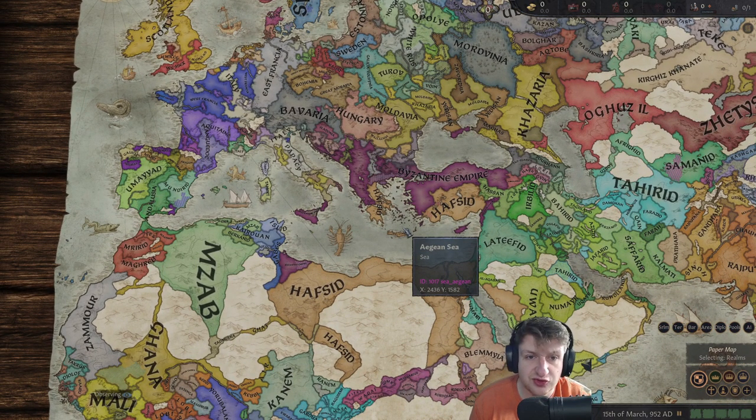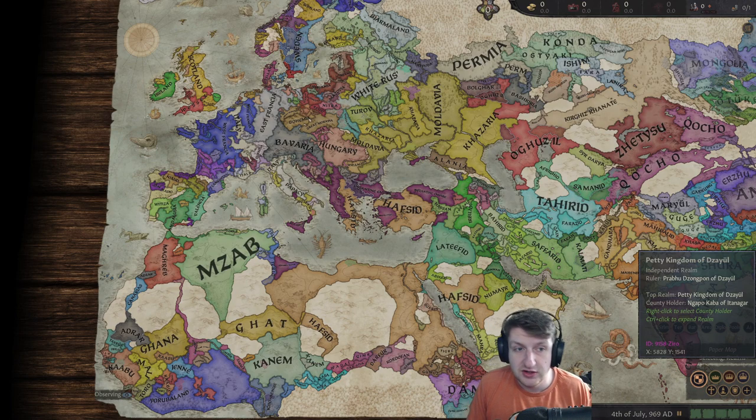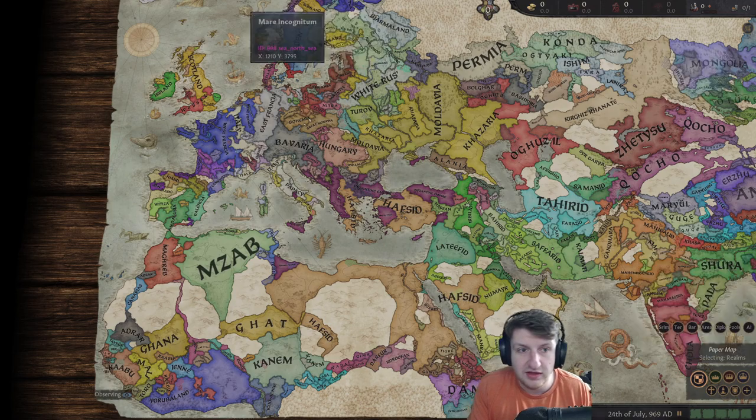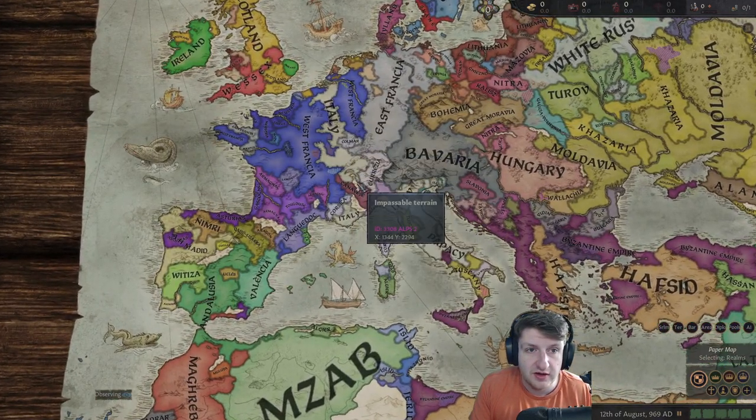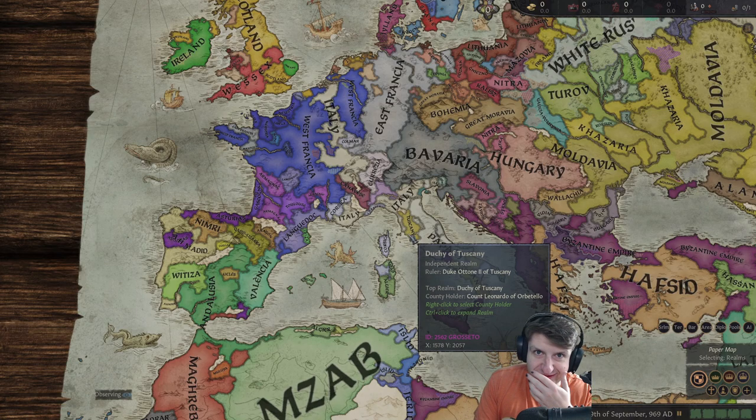The Byzantines usually just murder everyone. Some of you might have asked the question: why am I calling them Crete and not Hafsid? Because I don't know if Hafsid is actually the way you pronounce it, and I'm scared of pronouncing things wrong. So we'll call them Crete slash Hafsid - it's one of them. Why the heck is Italy over here?